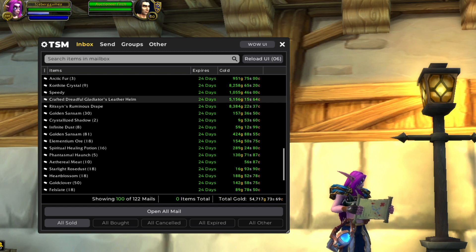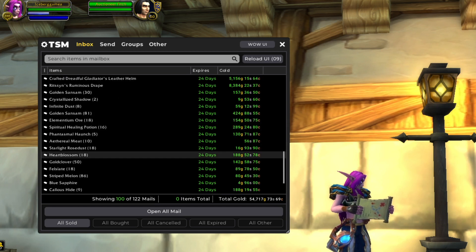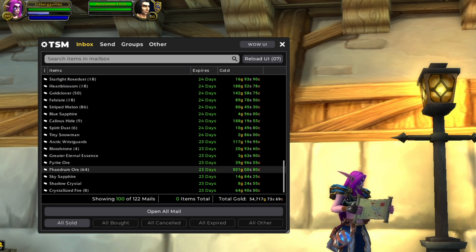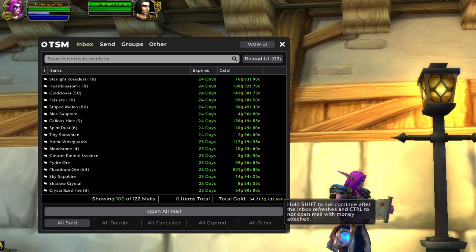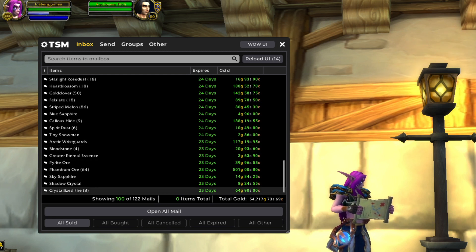Got a Battle Pet in here. Another Crafted Dreadful Gladiator piece — the Leather Helm this time. Ristian's Ruminous Drape — another very nice Transmog sale for 8,000 gold. We're killing it with the Transmogs this week. But Transmog doesn't sell — Transmog doesn't sell. Sorry, I just had to. Okay, that wraps up this 100.